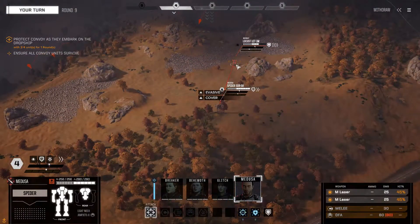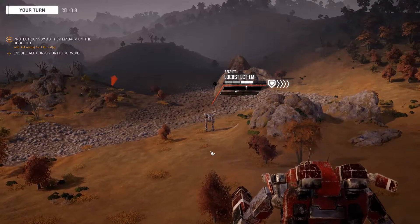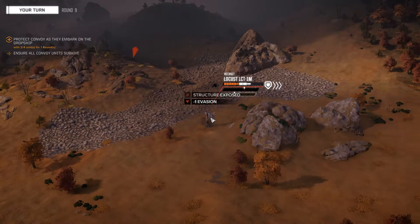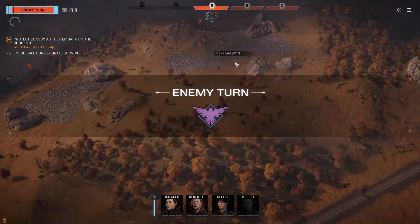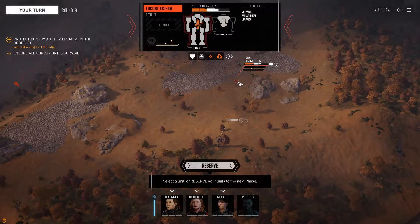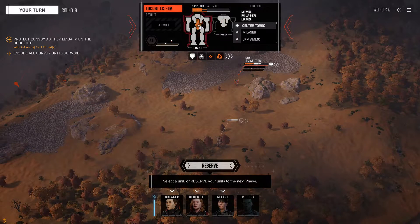You chose 1M - the 1M is the LRM version, so this should be good. Ooh, structure exposed! Is that the head? That wasn't a head hit, surely. There's a vehicle over there. Is that a head hit? A central torso? You had no - wow, you've got 10 armor on the central torso.